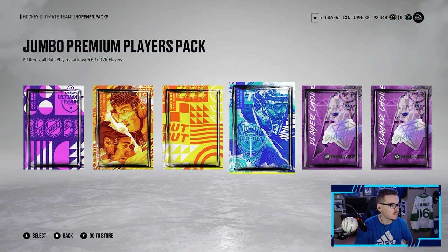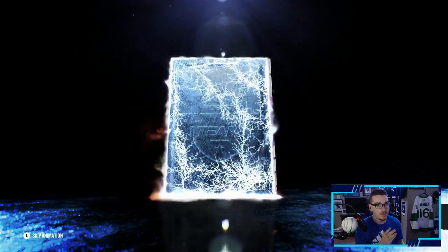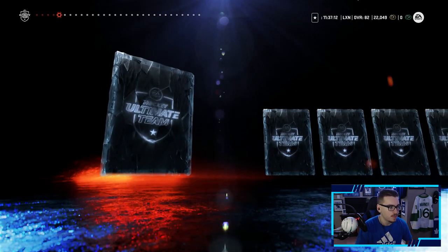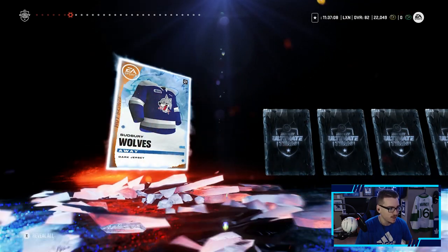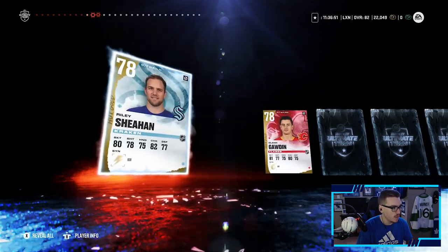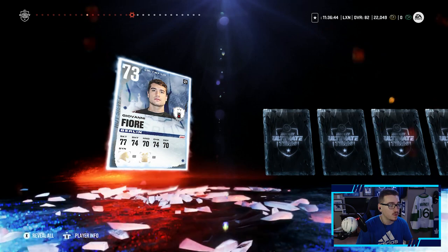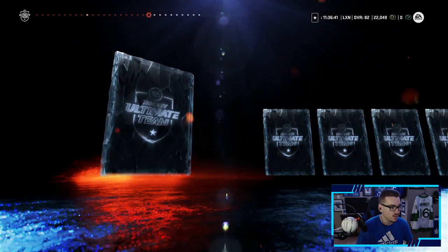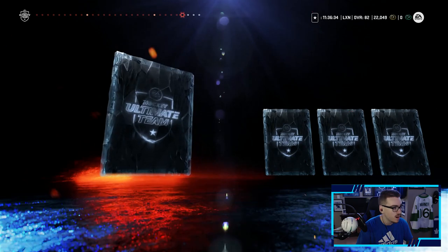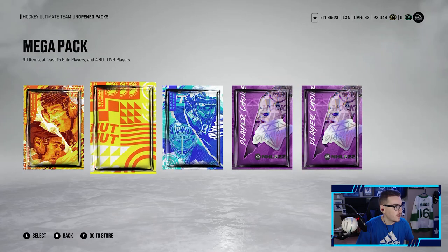Going with the mega packs next — untradeable, with four 80-plus overalls. Dustin Brown is one of the 80-pluses — not the greatest. Mangiapane is another, not great. Robert Thomas is another 80-plus. Riley Sheahan — we do need Seattle players for the team builder so that's not bad. Alex Tuck — these mega packs are huge, I forget how big they are. That's a tough pack overall.